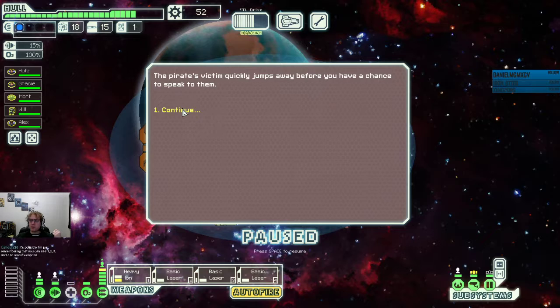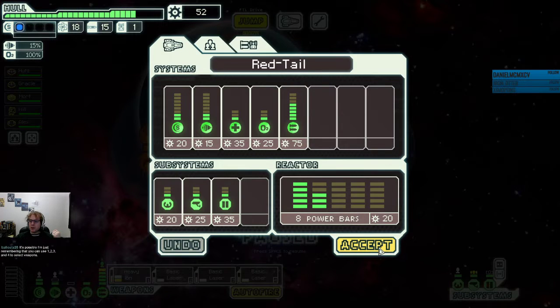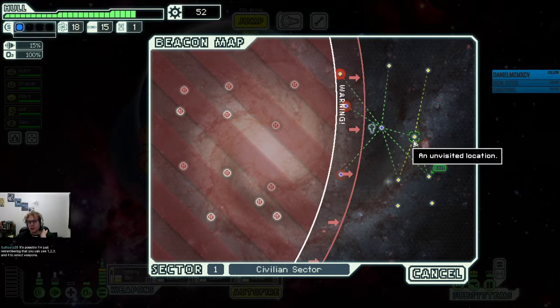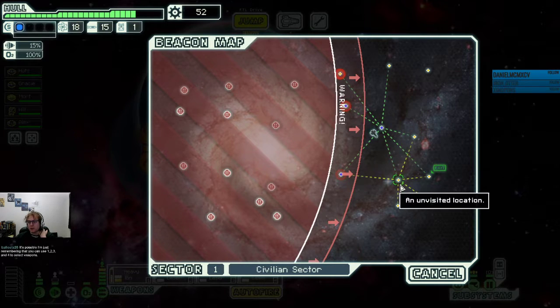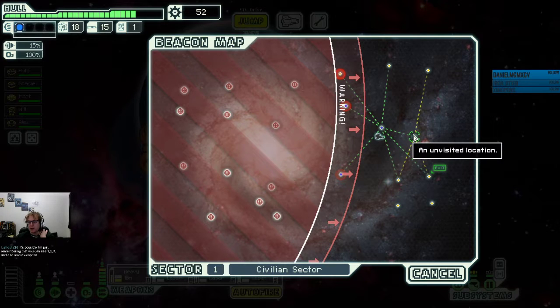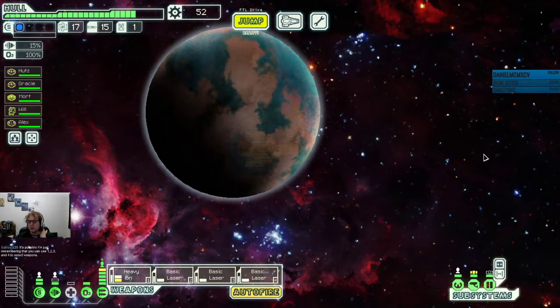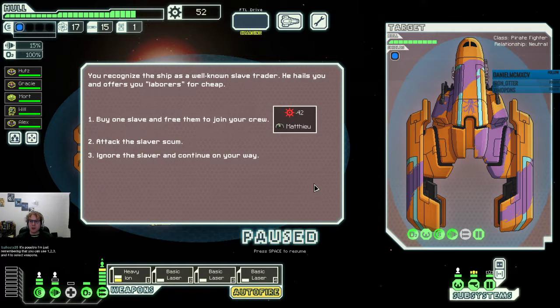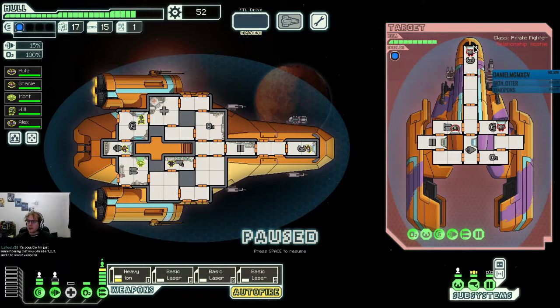Go to examine the ship you just saved — pirate's victim jumps away quickly. That's pretty common. We have 50 now, which is enough to get new shields, but not super important here. We know that there isn't a particular store or any sort of useful beacon, so we can just go here. Offering laborers for cheap — yeah, now we're just going to attack the slaver scum.